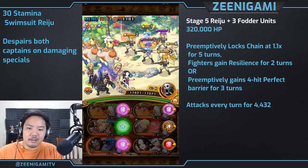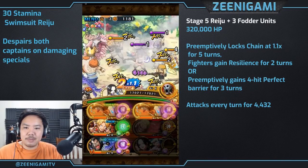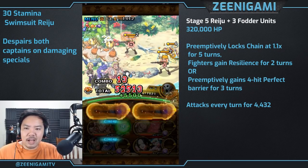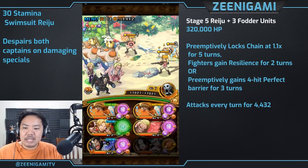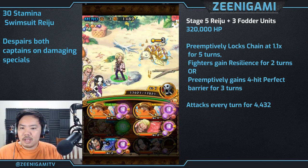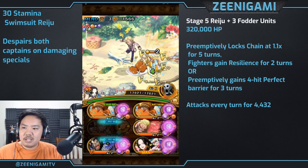Neptune is great for this island, gives you extra EXP, and we will also want to have our Neptune specials ready for stage five, because stage five can give us characters with resilience and Neptune's special will get rid of resilience. So get your Neptune special ready before stage five.